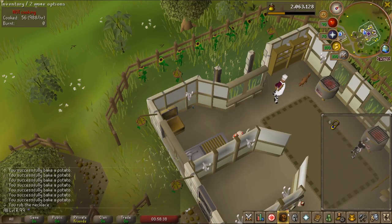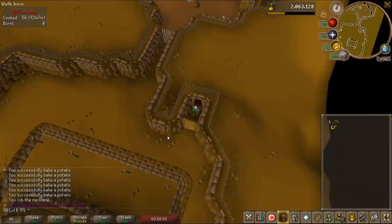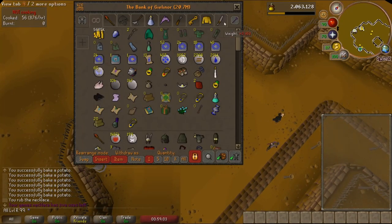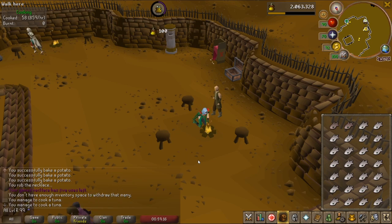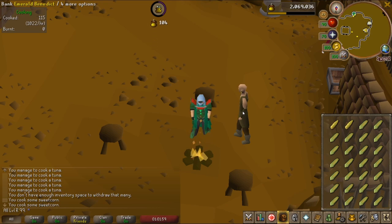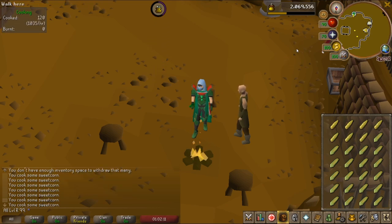Teleport using the games necklace, go down the trapdoor in the pub, and run over to the small fire with the bank man next to him. Here you're going to sit for as long as you want, cranking out tunas and sweet corns to your heart's desire.